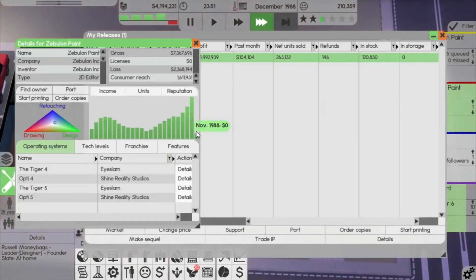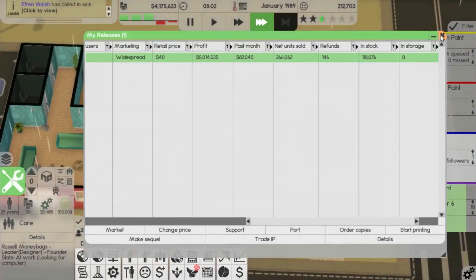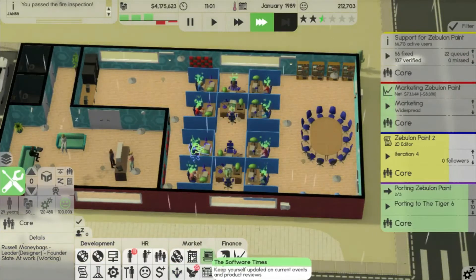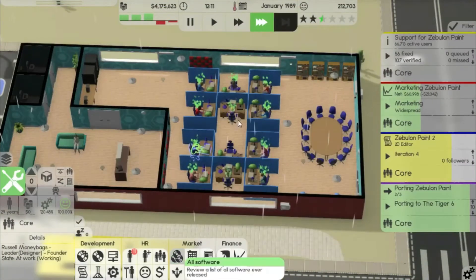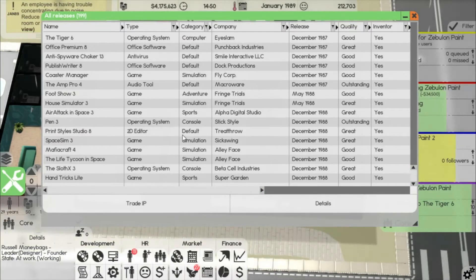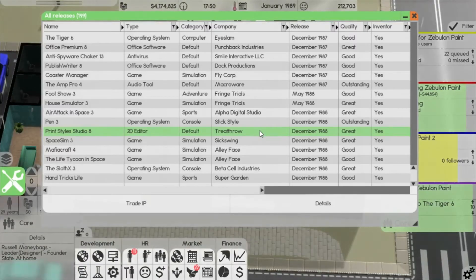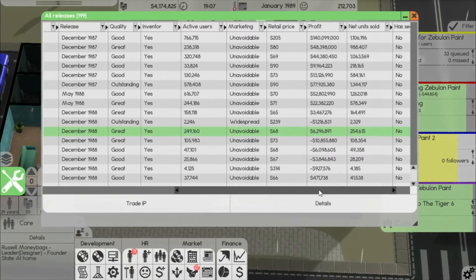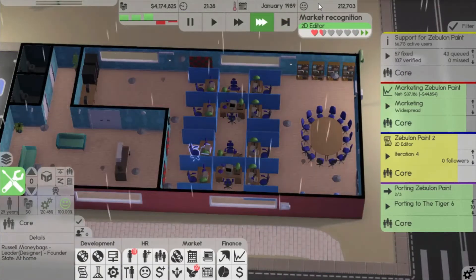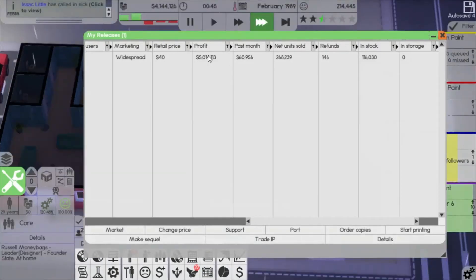Now we're not getting a lot of sales all of a sudden. Maybe something was released recently — a competitor. Let's look at recent releases. Someone might have actually released a 2D editor. Yeah, someone released a 2D editor and now we have competition — someone introduced a new 2D editor to the market and so everyone's buying the new one. 254,000 right off the bat. So hopefully next time, with our really good market recognition now, we'll be able to sell much more copies than we sold with the first one. Five million in profit is nothing to laugh at.